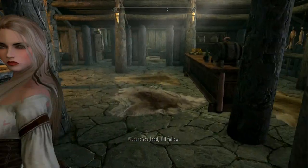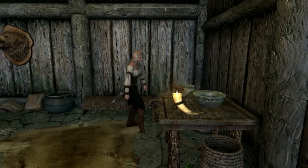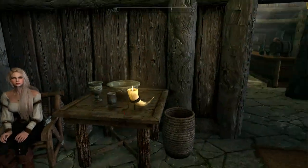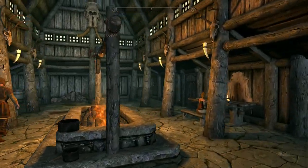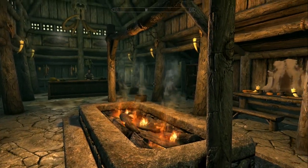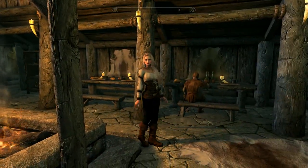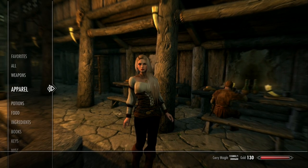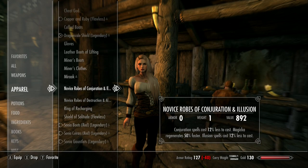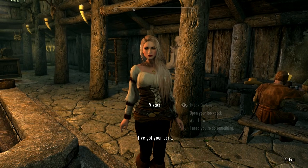So it looks like her clothes are doing some clipping, probably because I'm using a different body than the vanilla body. But it's not doing anything bad or awful that would produce horrible results. We can always give her something. Why don't we give her something else to wear? Hold on a second — we'll do that. I've got your back.